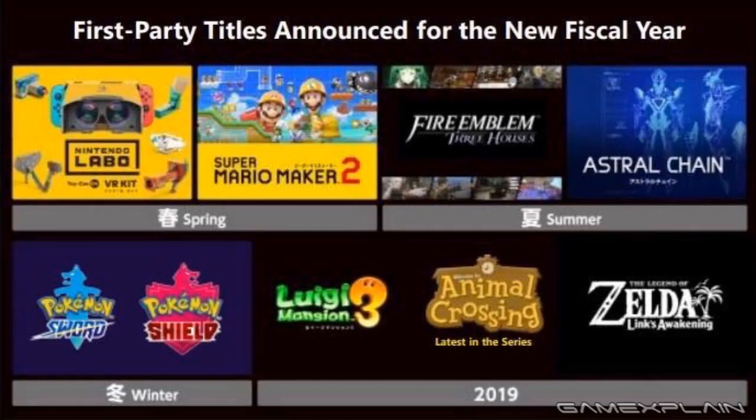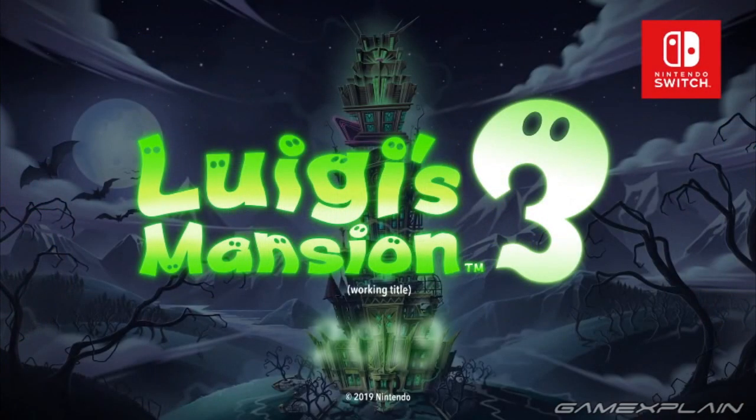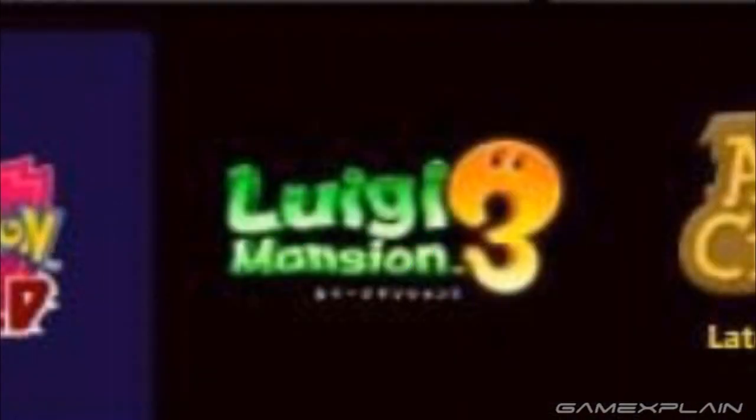On to the next game — Luigi's Mansion 3. Two things: first, the game is still coming in 2019, and secondly, the logo has been updated. In the debut trailer the 3 was the same colour as the text, but in this new one the 3 is orange. There's also some Japanese text just under the logo which likely says 'working title,' just like it did before. We'll probably learn more about this game next month at E3, considering it is coming out this year.